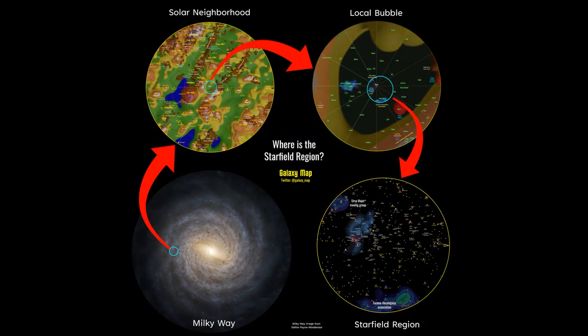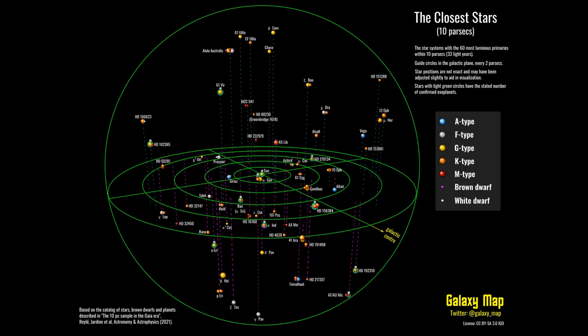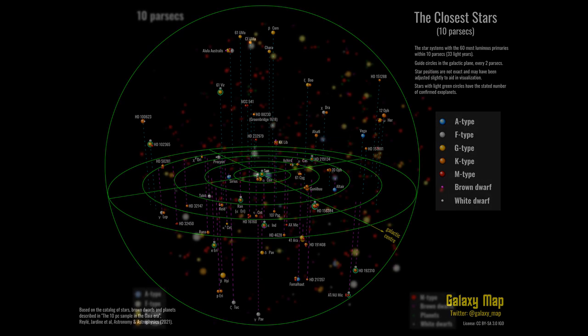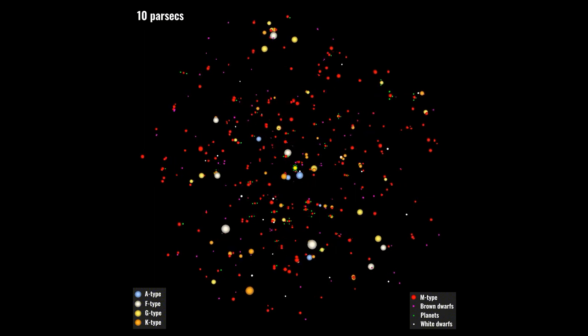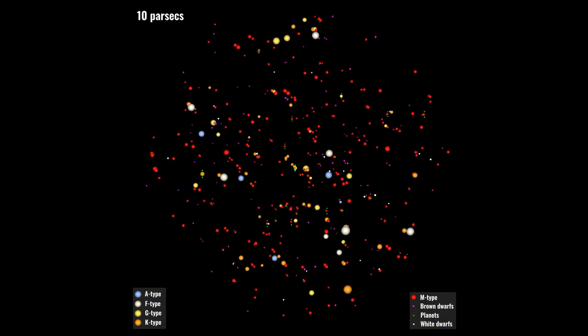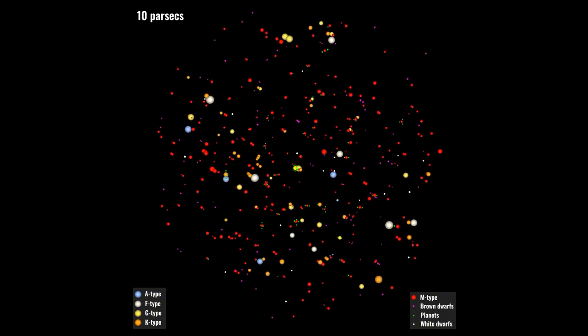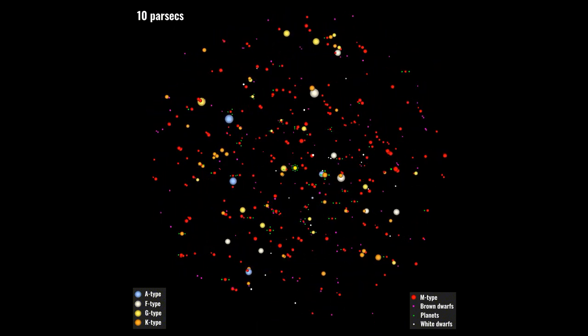The fourth poster shows the location of the Starfield region within the Milky Way. The fifth poster shows the Starfield stars in a perspective 3D view, much like this image. Finally, the sixth image will be an animated rotating view of the Starfield stars to give you a better idea of their location in 3D space, much like this animation which I did for the nearest stars.